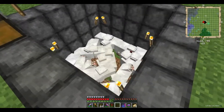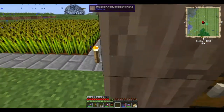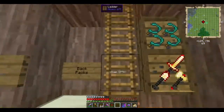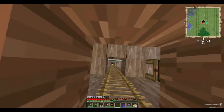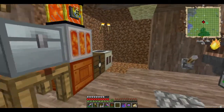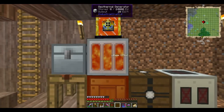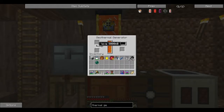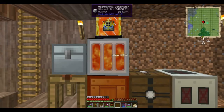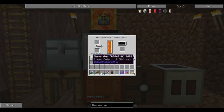I still haven't got a second ender lily seed from all the time I've been growing these ender lilies — kind of a shame really. I want a second seed so I can start growing my ender lily farm bigger. I want a fully automatic one — that'd be awesome. Just because every single technology mod can be powered from lava, I'm gonna power this from lava, and it's twice as efficient as a generator at 20 EU a tick.